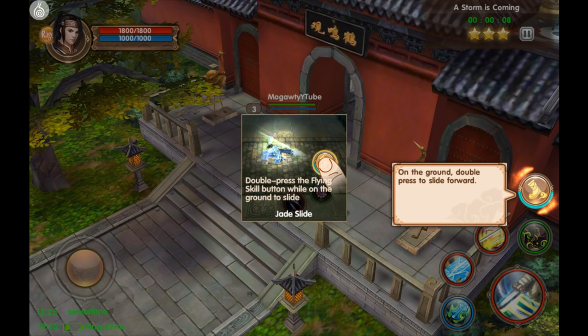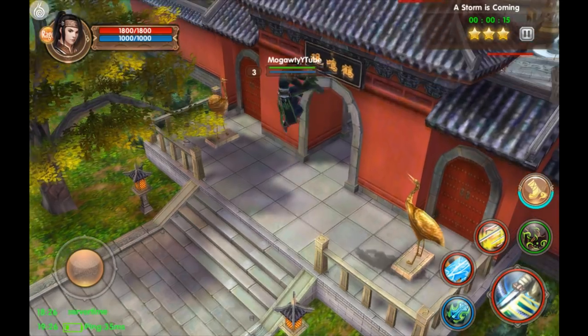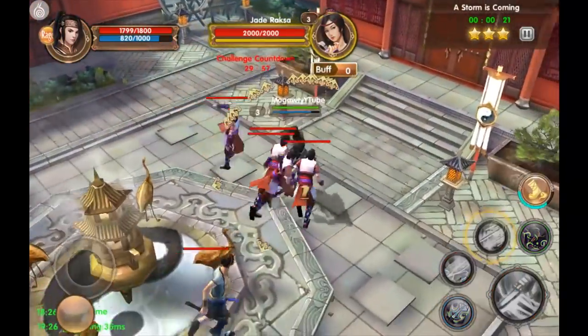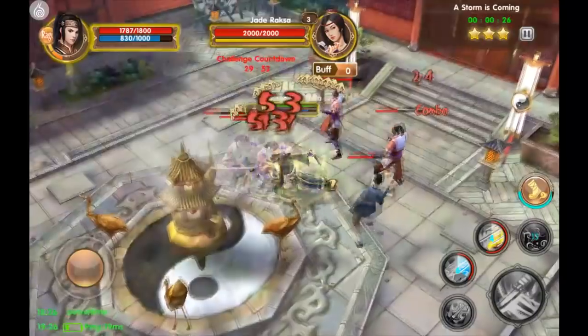Double jump: press the flying skill on the ground; hold the flying skill button and a direction to dash. Let's give it a try — I think I did it. I'm just going to kill these enemies here; they were in my way so I will kill them.